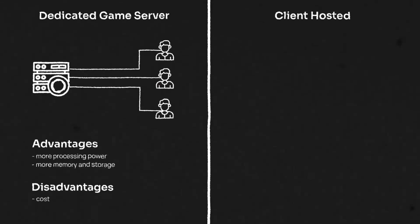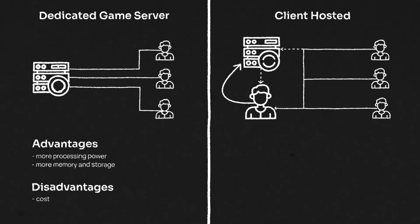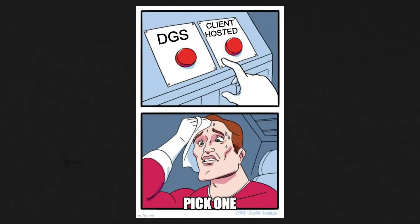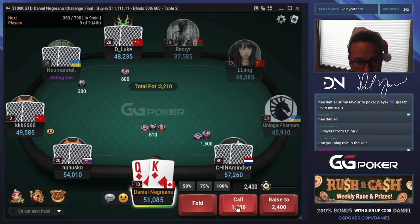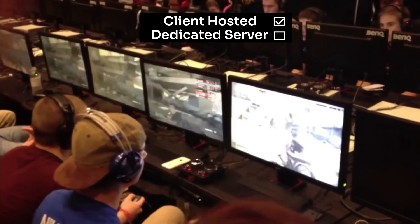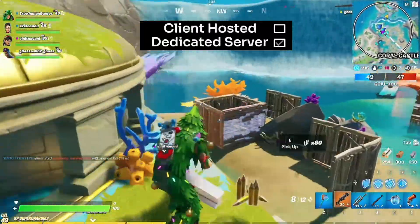The second type is client-hosted. In this, one player creates a server and all the other players join that server. The advantage is obviously the cost, since you don't need a dedicated server. The disadvantage is that if the host has a weaker computer or bad internet, the game will suffer from lags and crashes affecting all connected players. For a slow-paced casual game like poker or older Call of Duty, client-hosted is sufficient, whereas for a fast-paced high-graphics game like Fortnite, a dedicated server is a must.